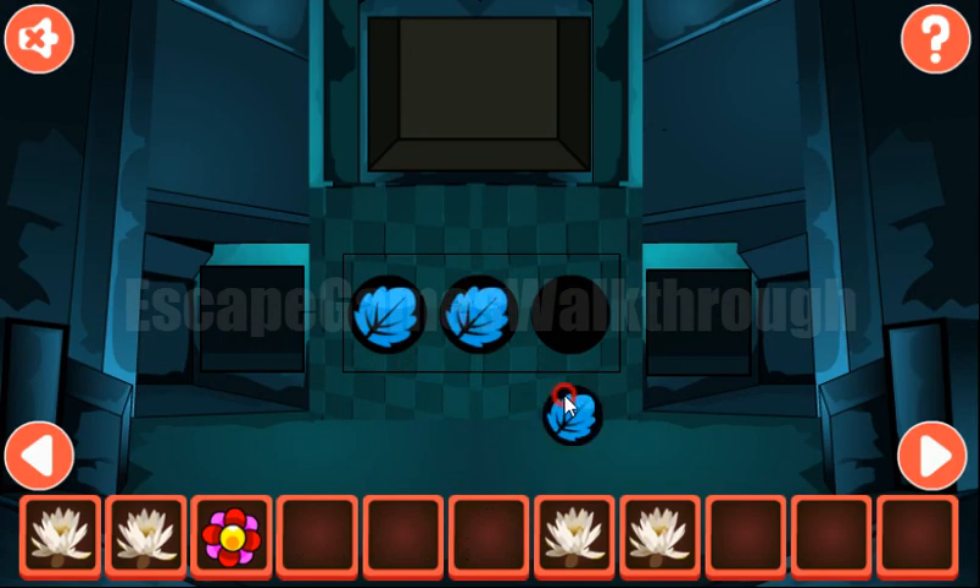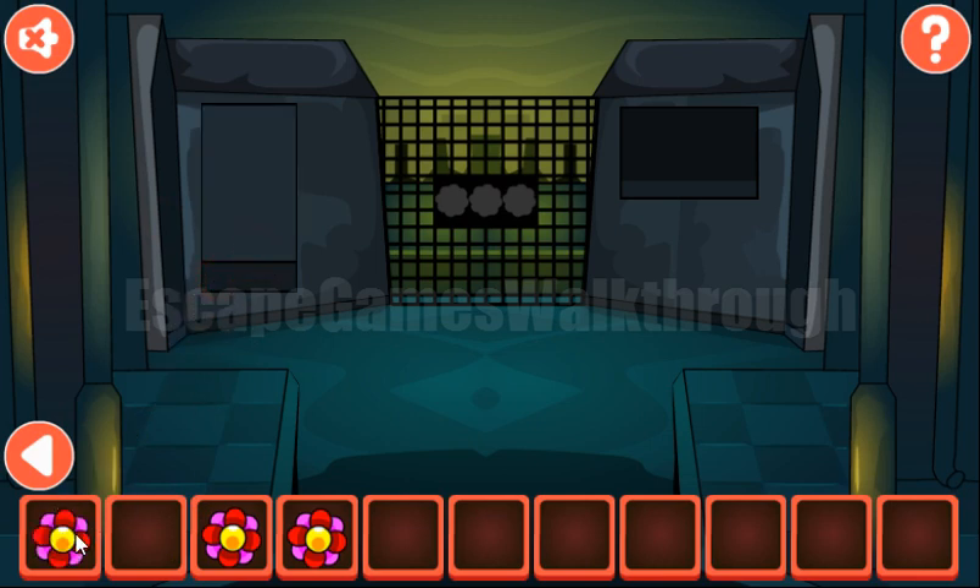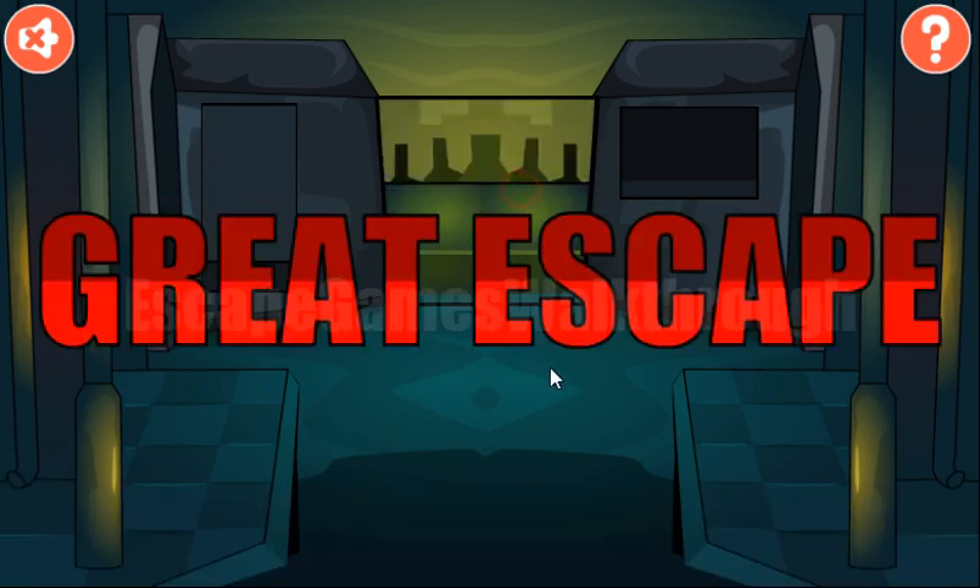Now we have three leaves to put here and four water lilies to place here. We get the third flower and escape. If this video helped you, please like, subscribe, and bye.